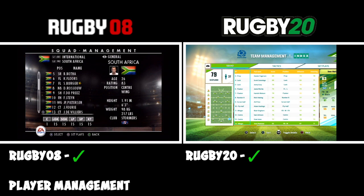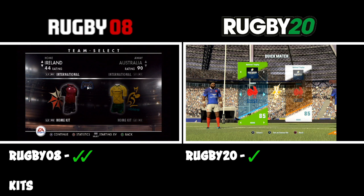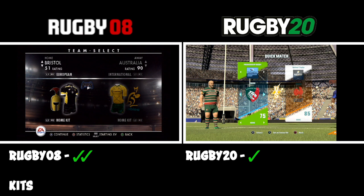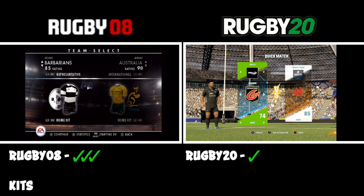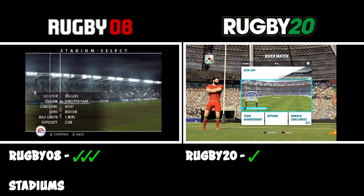Moving on to kits — the kits in Rugby 20 are either incredible or terrible. If they're a licensed team they're incredible, as you can see with the Japanese one, but other teams like New Zealand, England, and South Africa are woeful. Whereas Rugby 08 has lots of great kits. It has Super Rugby, and one special thing I really like — they have the Barbarians, Australia A, Pacific Isles, Junior All Blacks. And for stadiums, Rugby 08 has so many more than Rugby 20, including official grounds and Twickenham. So far I think Rugby 08 is winning on content.